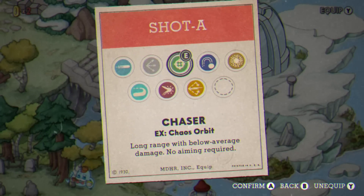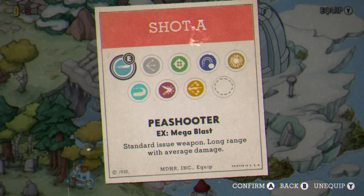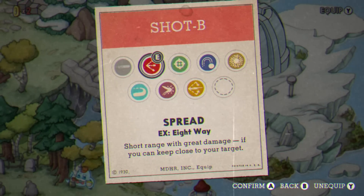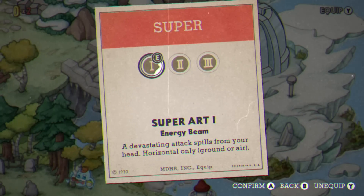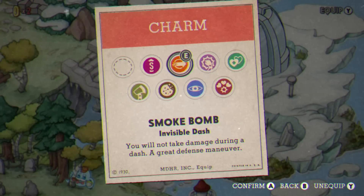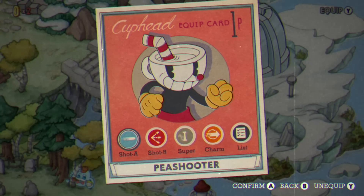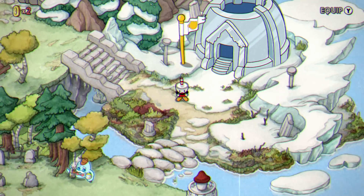For Shot A, I only ever used the Peashooter or the Chaser in every single battle. For Shot B, I only used Spread. For my Super, I only used the first one, which was the Super Art 1 Energy Beam. For my Charm, 90% of the time I used the Smoke Bomb, but for some of the plane levels I had to use the Heart Ring just to gain myself an extra heart or two from the parries. Today we have a list of 27 different bosses, so let's get into it.